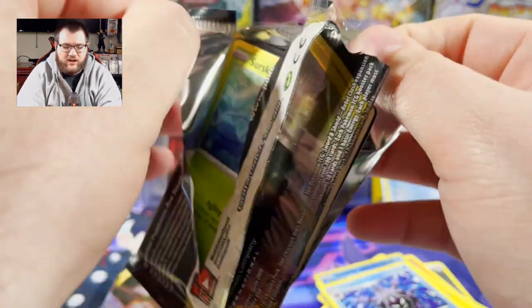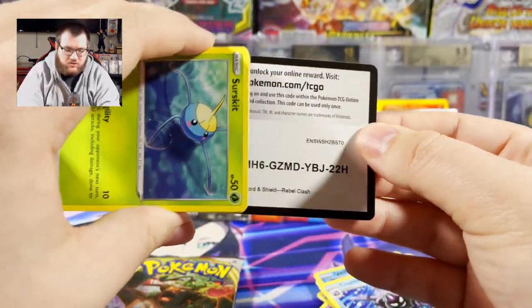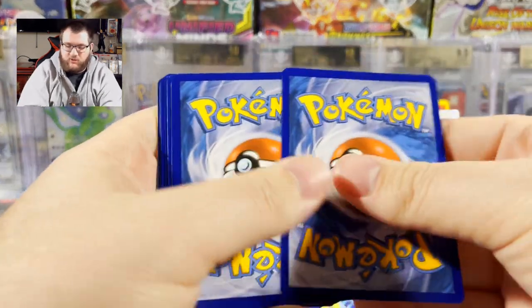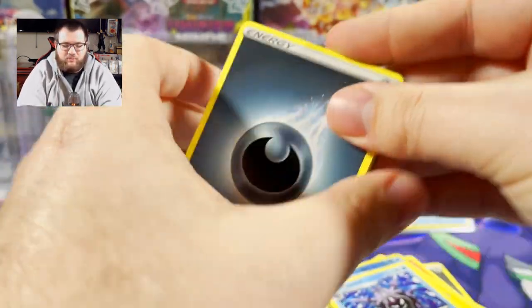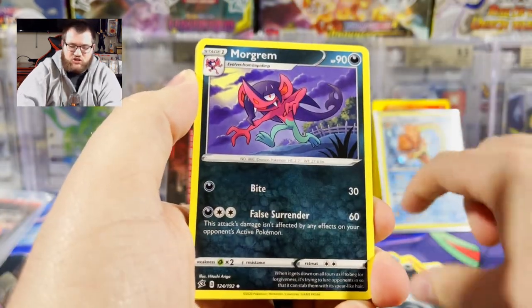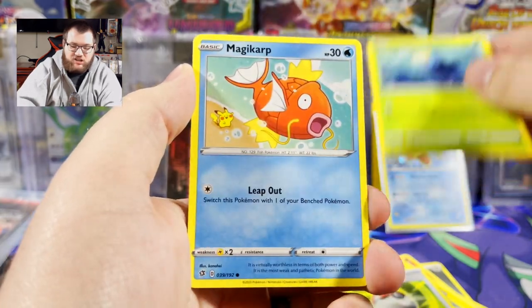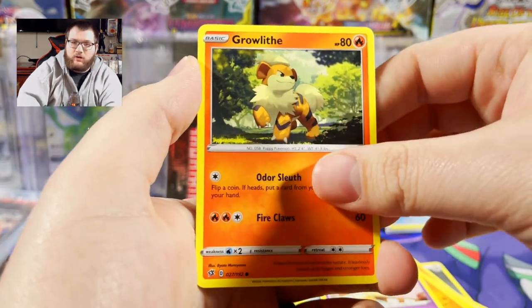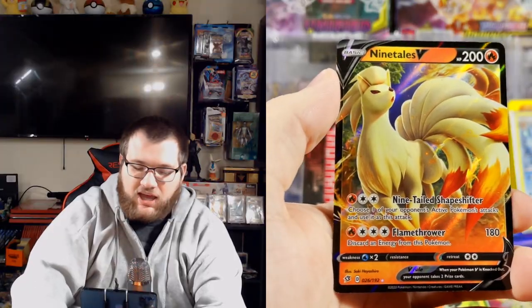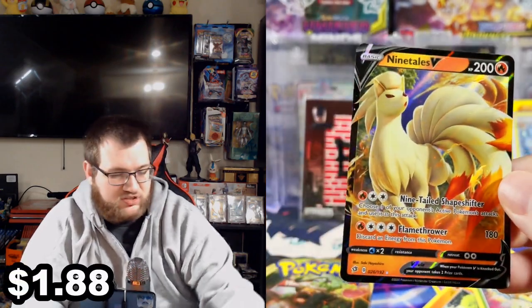Up next we've got Rebel Clash — everyone's favorite set. Golden Frosmoth or Boss's Orders is definitely the way to go with this set. There's also a Milotic full art in here which I wouldn't mind. I actually have a PSA 9 Milotic reverse holo from the Platinum set — it's behind me and yes, it is shiny! Sirknight, Magikarp, Togepi, Milcery, Growlithe, reverse Grubbin, and a Ninetales — Ninetales is awesome, we'll take it!